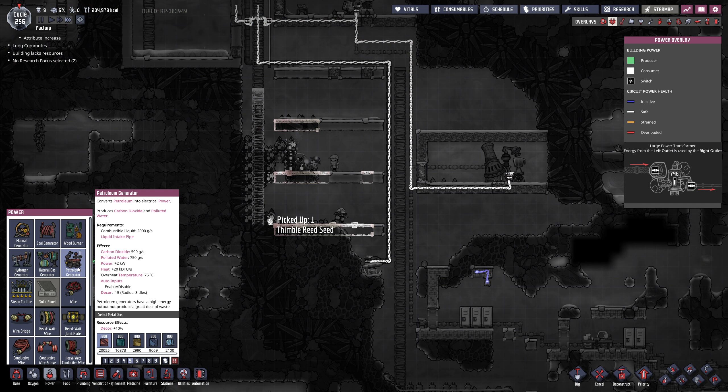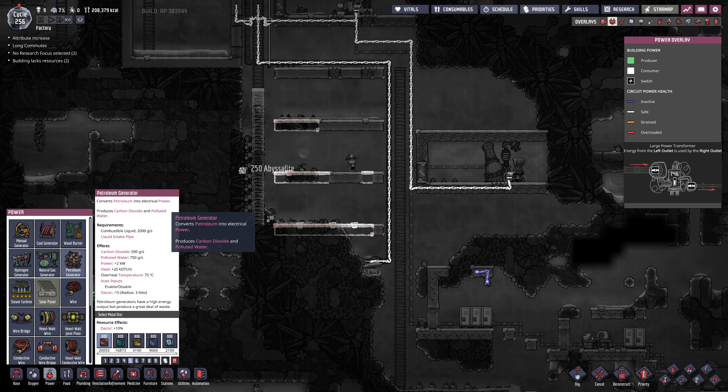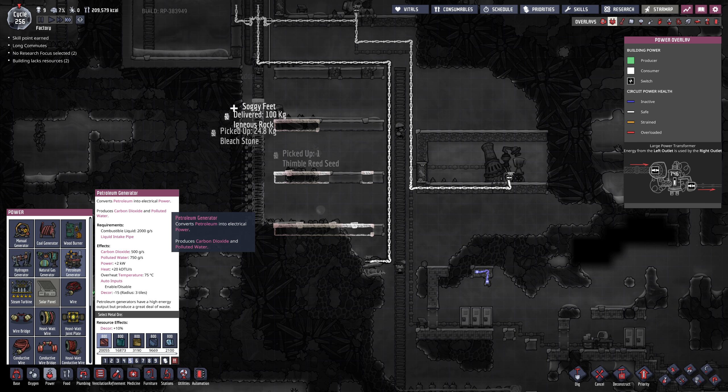We could make power out of this gas — petroleum generator. It produces 2,000 watts, 2 kilowatts. But it produces 20 KDTUs of heat — that is a lot. It requires a liquid intake pipe, and it only outputs electricity.